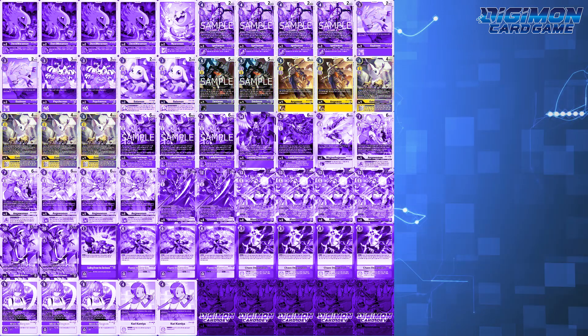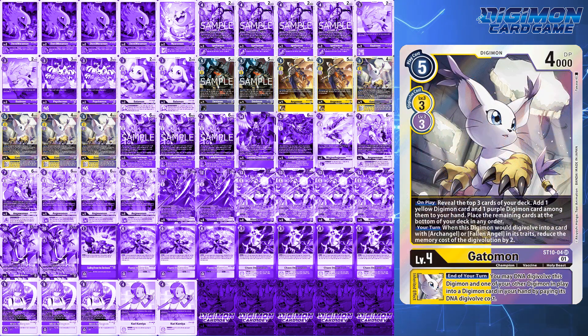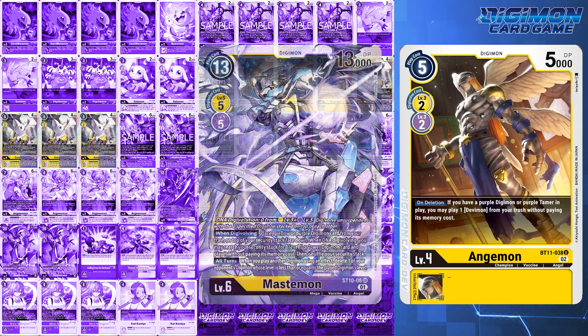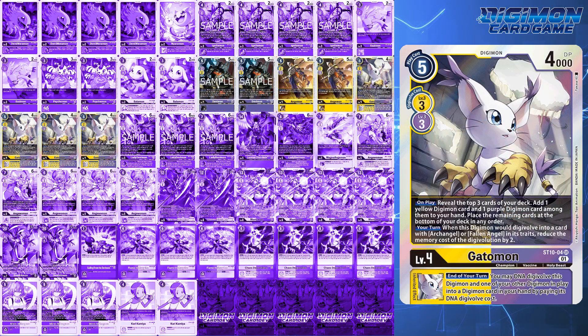Moving to level 4s, this deck runs 2 BT11 Devimon, 2 BT11 Angemon, and 4 starter deck Gatomon. Devimon and Angemon are convenient Digimon to digivolve into from a yellow or purple Digimon. Their effects synergize well with one another — if you have Mastemon out, you can swing with Angemon and bypass BlackwarGreymon X's redirect effect. If it's deleted, play Devimon and chip away. But Gatomon is the real MVP here in that she can find your main combo pieces of Lady Devimon and Angemon to really start popping off, especially if Mirei is on the battlefield.